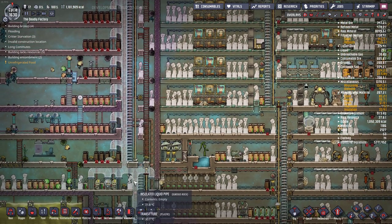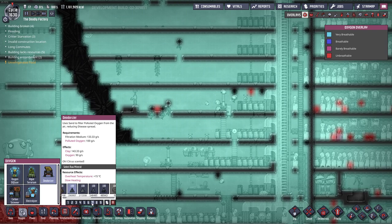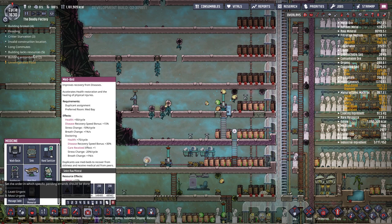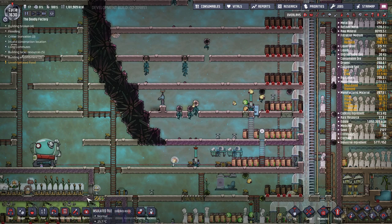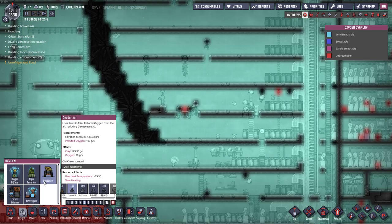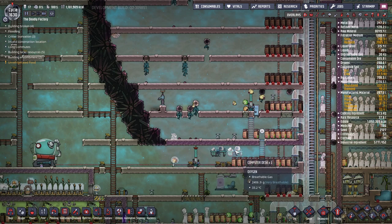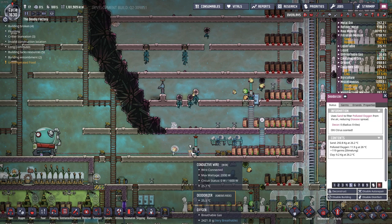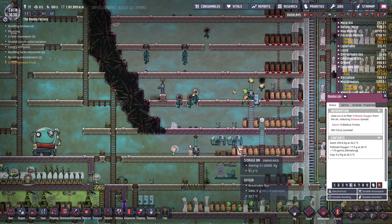Then we have buildings themselves — deodorizers are a good example. When you place a building you can set the priority, which determines how important it is to build that building, and it changes the priority for all your buildings permanently. So if I go to build a med bay after that, it will also be set to level 7. However, there's a downside: even if we place our deodorizer build at level 7, the moment that deodorizer is finished, it will default to level 5 — because it needs materials delivered to it.